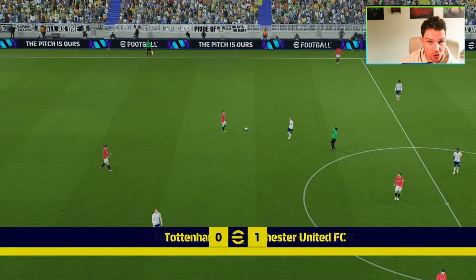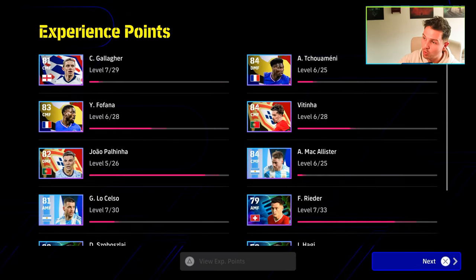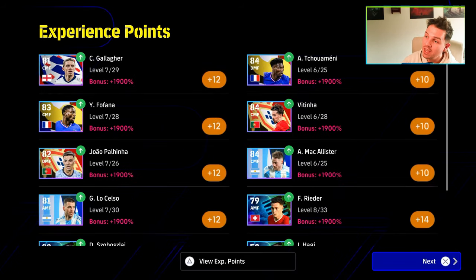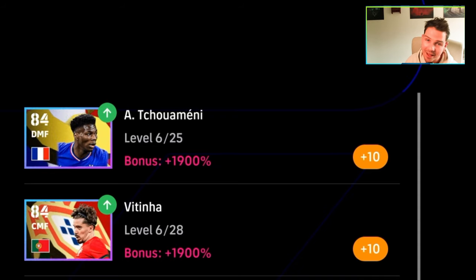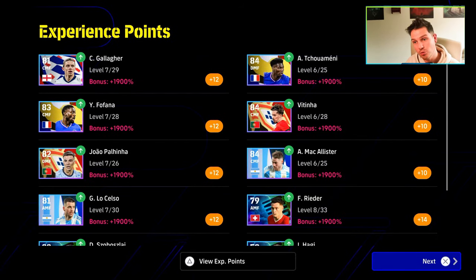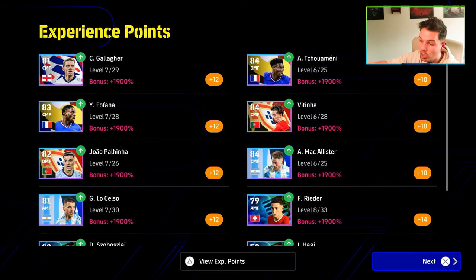When you complete the 90-minute match you're going to see a massive increase of 1900 XP. You're going to get a huge boost — Shuaimen, McAllister, Vitinha, every single player that we started with gets a massive boost. Shuaimen with one game has gone from level one to level six, Fofana has gone to level seven, Celso and Bazelais all went to level seven, and Reider has gone to level eight — it depends on how much XP it takes to get them through the levels.